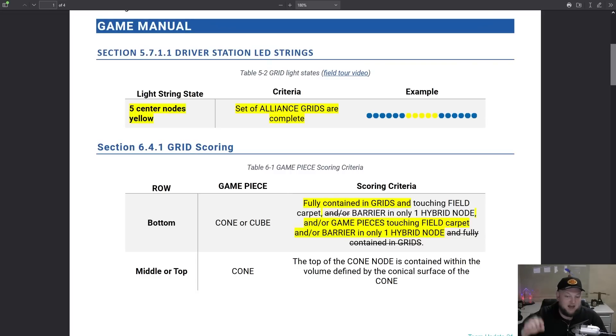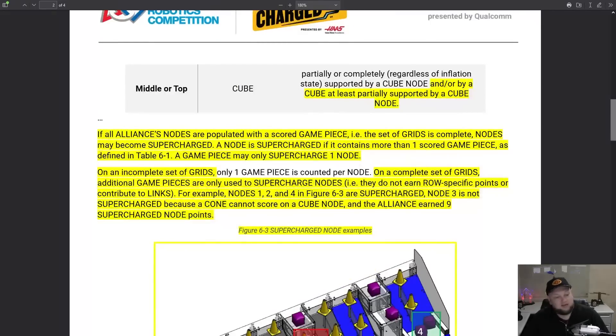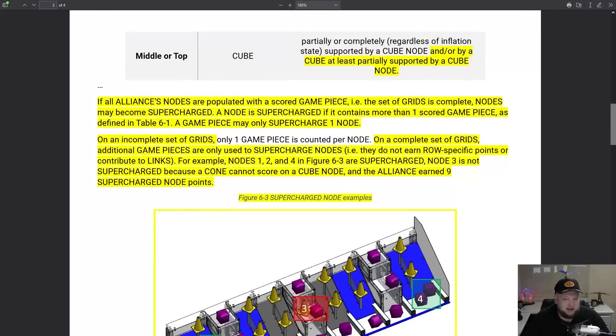There's going to be a five-string yellow LEDs that will light up to indicate to your team that the grid is full and now available to start supercharging nodes as well. According to this update, if an alliance's nodes are populated with a scored game piece and the set of grids is complete, nodes may become supercharged.